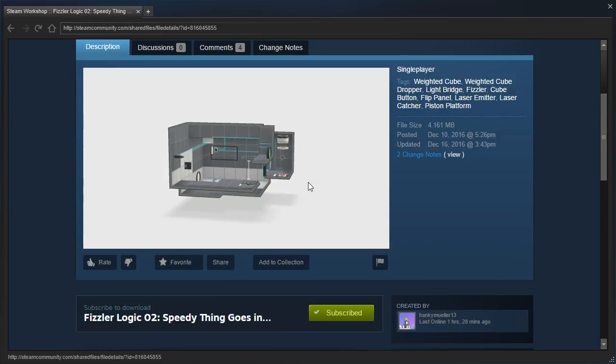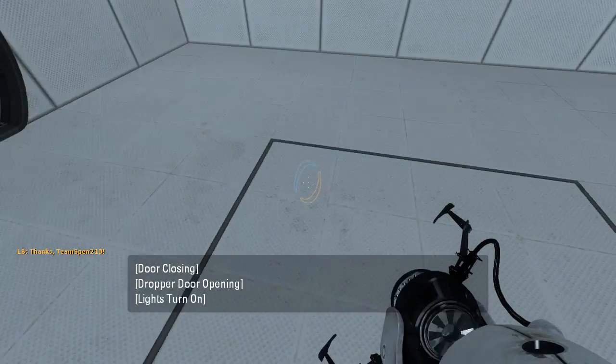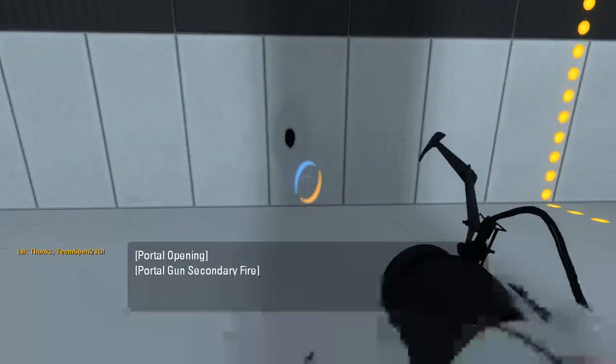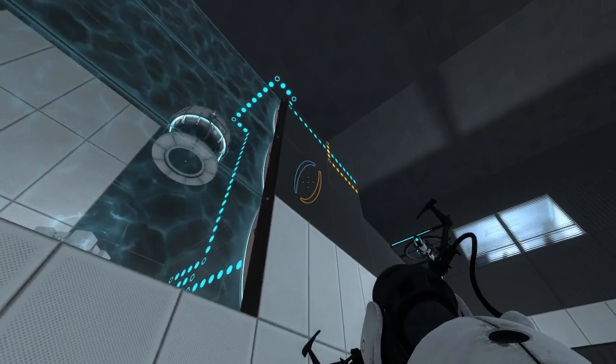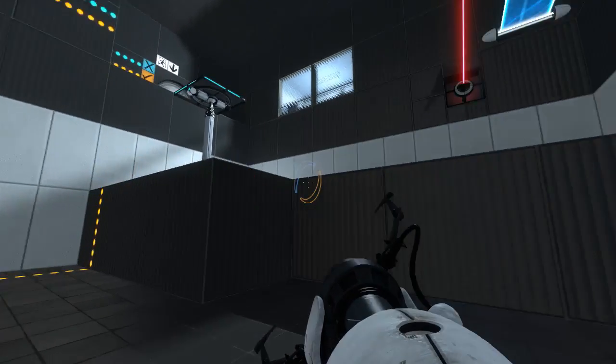What happens to the speedy thing? Hint - it gets fizzled. Let's see for ourselves. We have a flip panel here. Interesting. Got a cube up here, which does the fizzler... and what else? The exit. Interesting.